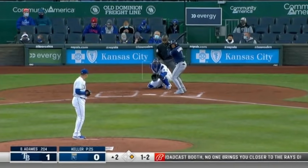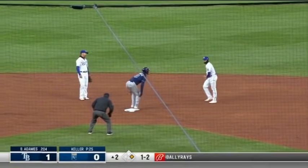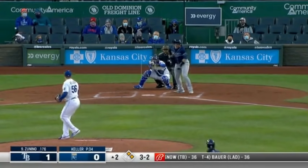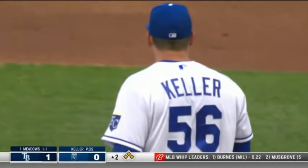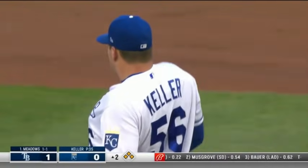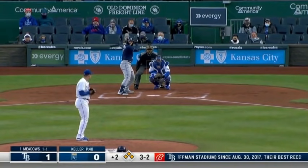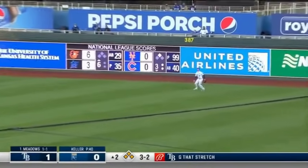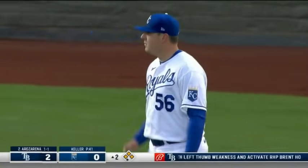A toss — safe at second — and the Rays have two on with nobody out. That's going to load the bases for the top of the order. Myers to third, Adames to second, and that loads the bases. Here we go — a high fly ball to right field, Dozier sets up to make the catch, the tag — Kiermaier is going to score easily from third, and the Rays get their second run of the night.